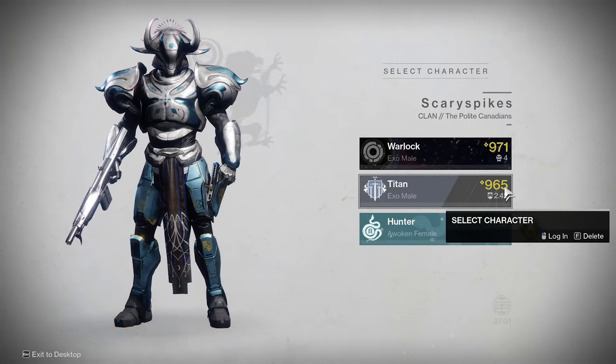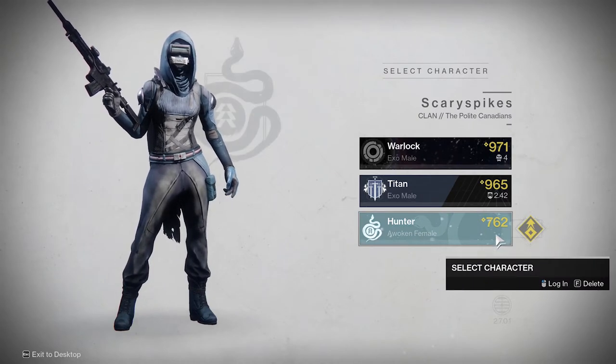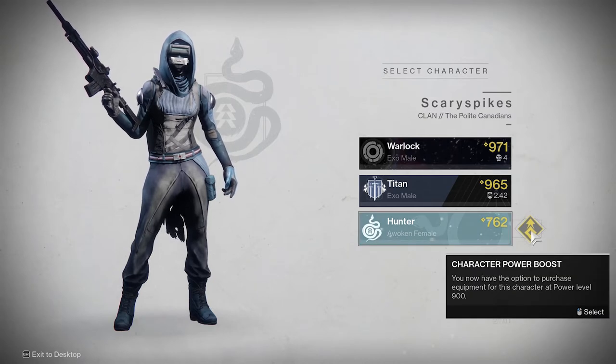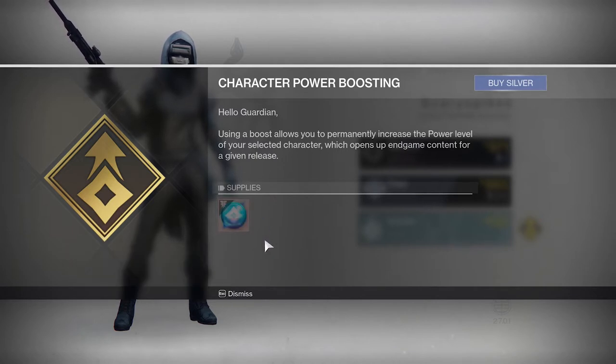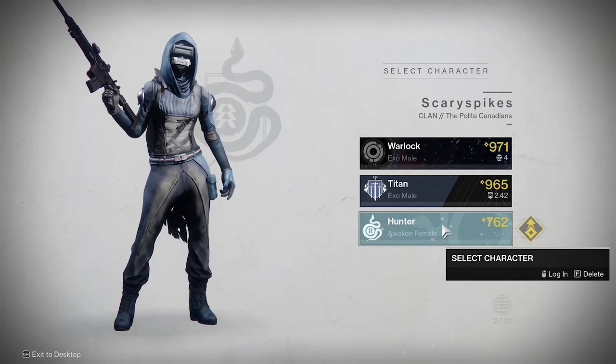I've got my titan and my warlock here. My warlock is really my main but for this video I've created a hunter with a pretty laughable light level. Over on the right hand side you'll see something familiar — clicking on it gives you the opportunity to buy a pack of 900 level gear to open up end game for that character. This costs about $20 worth of silver (2,000 silver), which is quite expensive. If you don't mind spending money and have no time, this is not a bad option, but the gear will be replaced quickly and it's very easy to get gear the normal way.